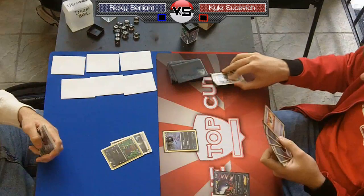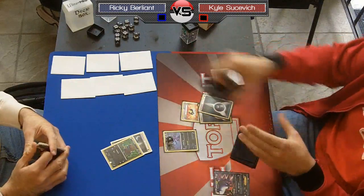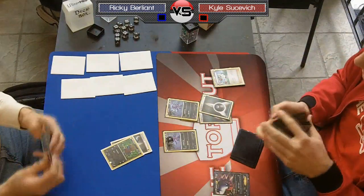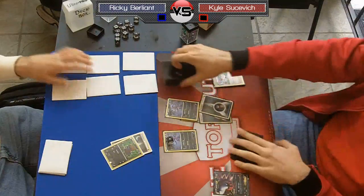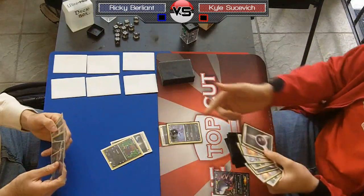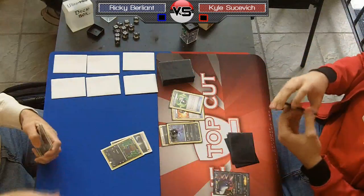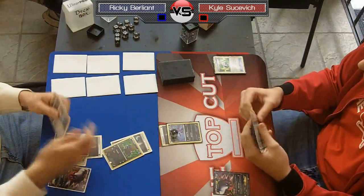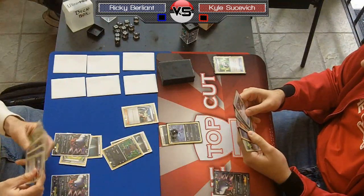My hand is pretty bad — I get an Ultra Ball, four dark energy, and an Enhanced Hammer. But this is the good part about Sableye: I used that Random Receiver on the first turn, and even though I used N to get into a garbage hand, I'm just going to use Junk Hunt, get my Random Receiver back, and all of a sudden I have a supporter for next turn. It gives me a chance to set up even if I draw badly off one of my supporters — this is the advantage of running Sableye.